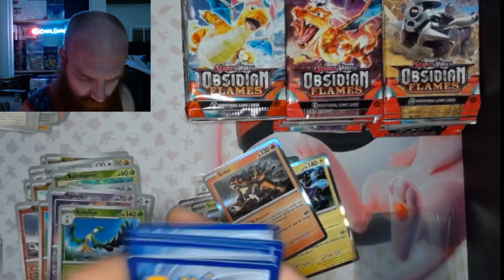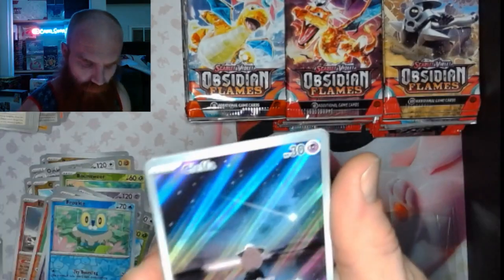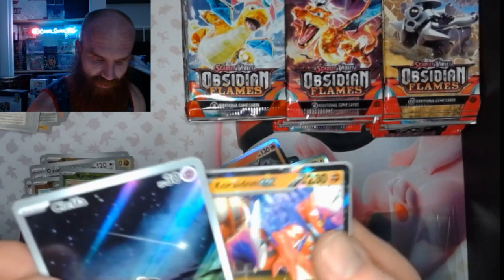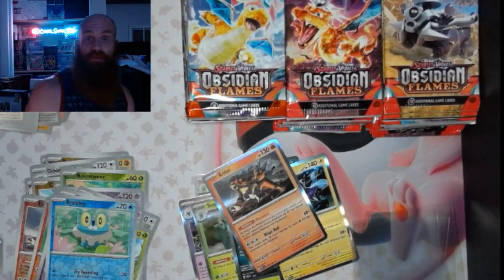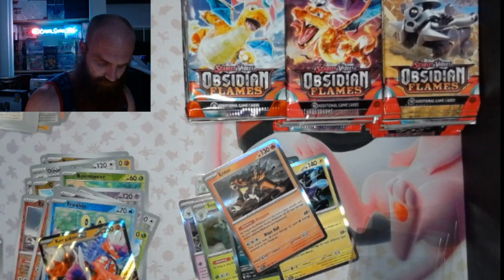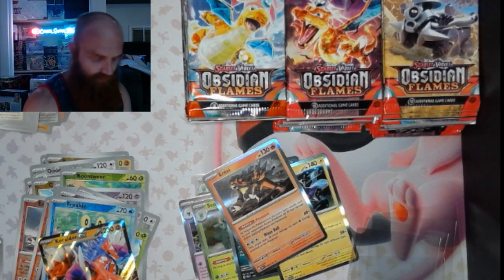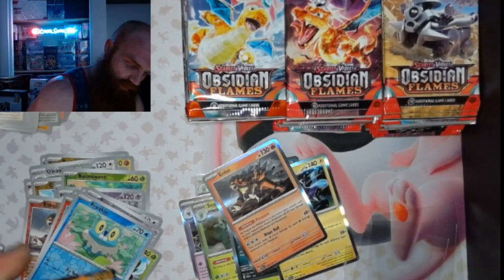Pack 10: got a Froakie. Look at that little Cleffa right there — Cleffa Illustration Rare — and a Coraidon EX. Double banger there fam! Gotta love those. Give me that Cleffa. Get that Coraidon.